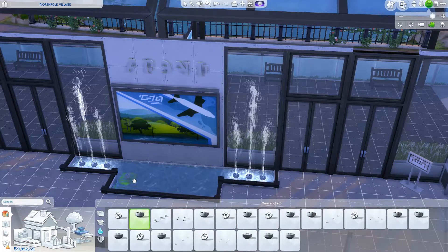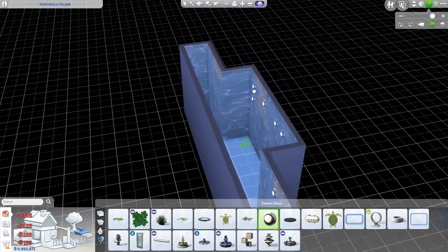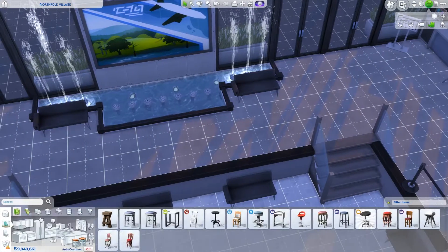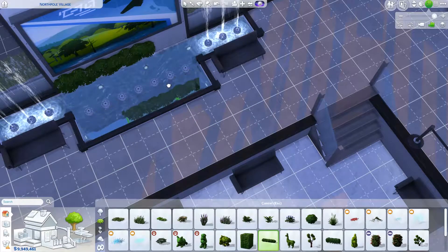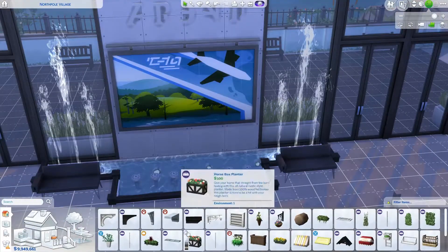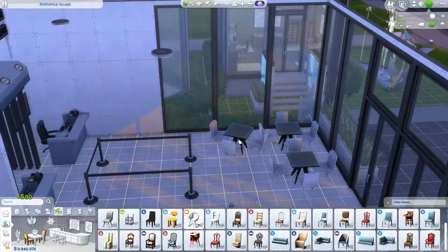I also wanted to add really beautiful statement sections, and this is one of them — the water fountain. I feel like airports really have those wow, beautiful statement pieces or sections of the airport that make you go, 'Oh, that's really pretty.' So I added this little water feature. I really kept the decorations to a minimum just because it is an airport and I was trying to go for that modern, minimalistic feel.